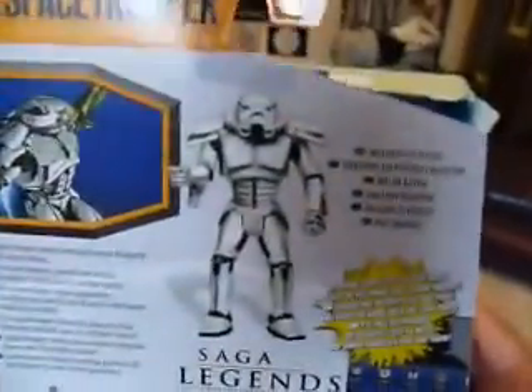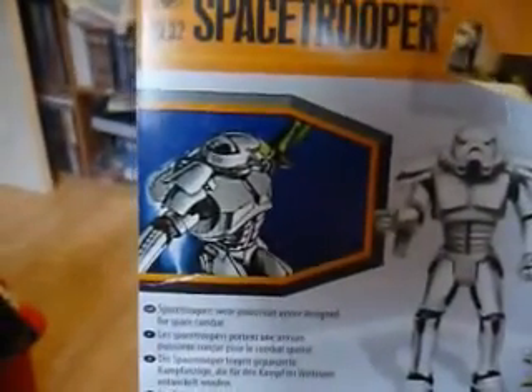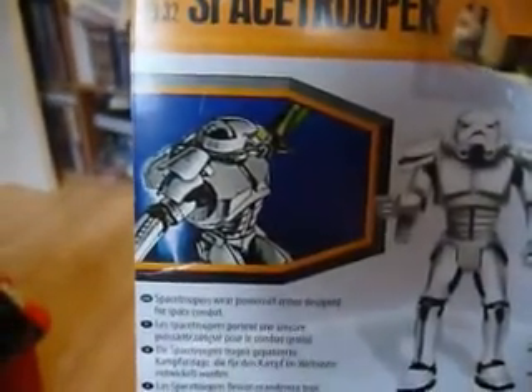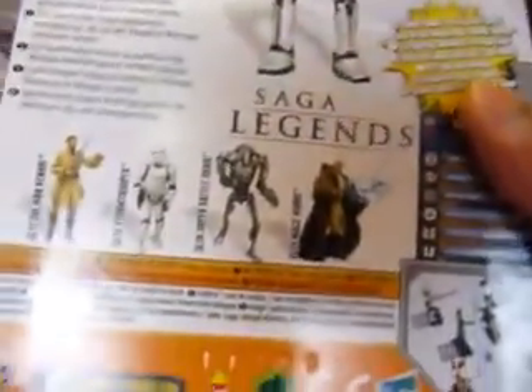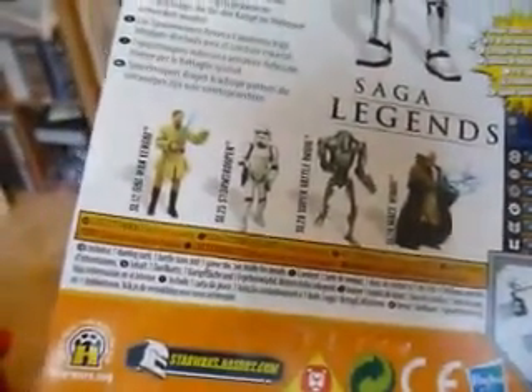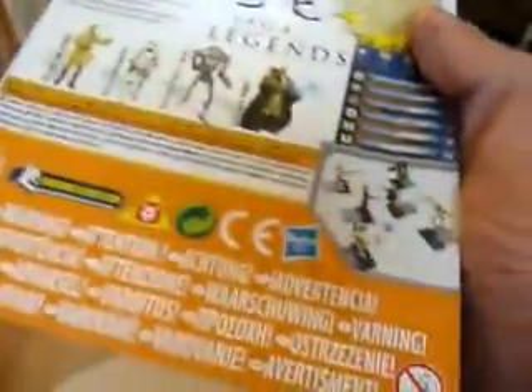On the back it has a picture of the figure and a sort of comic book illustration of the Space Trooper — that's from the old Dark Empire series. Then you've got Saga Legends other figures in the range: Storm Trooper, Battle Droid, Mace, and Obi-Wan. And I see at the bottom those warnings — that's a new feature; before it had tons of tiny little print. So that's your Space Trooper.